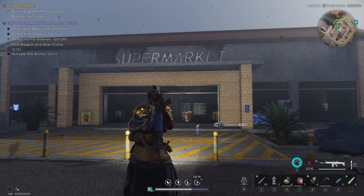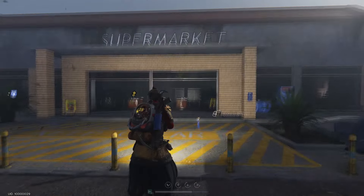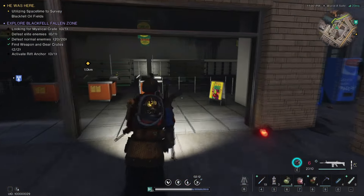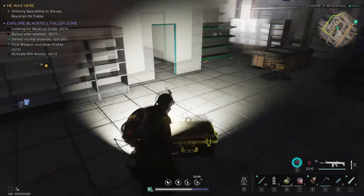For the next weapon crate you want to come to this gas station or star energy building right here, and the weapon crate is hidden behind the counter.